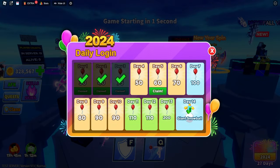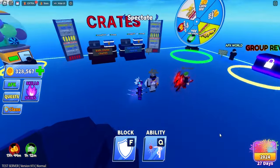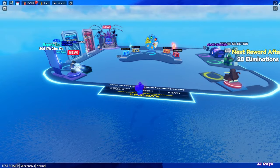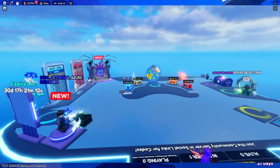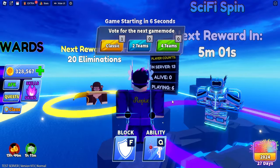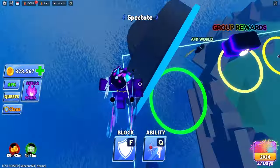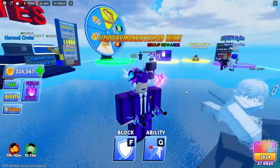Right off the bat we can see a new balloon system for the daily rewards, and at the end we get the new giant snowball emote. Starting with the newest map — as you can see on screen it looks way sicker. There are new leaderboard players; before there were no players beside the leaderboard, but now the top players will be right there. The new chest, wheels will be centralized, which looks way cleaner — but I personally don't like it because I can't do my parkour anymore.